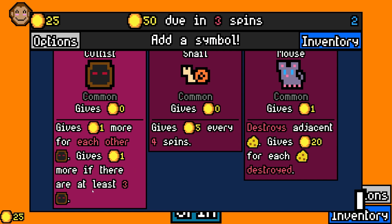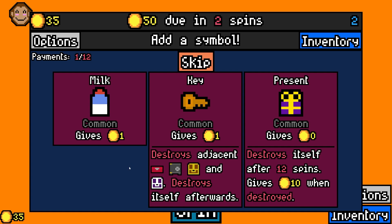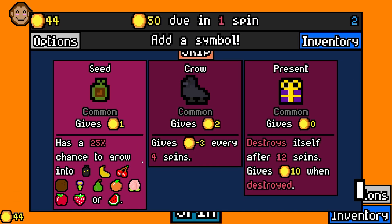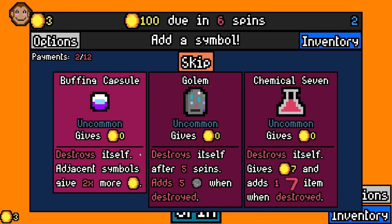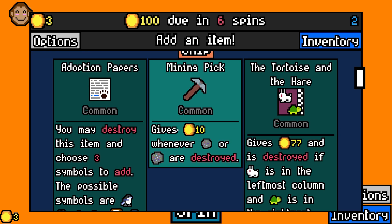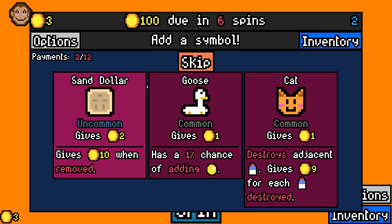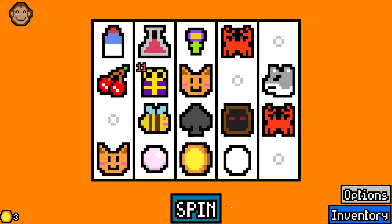Gives one dollar more if there are at least three. Well, this doesn't actually seem that good. We need to add something though, right? We have two more spins. Bad milk. Let's go ahead and add a present. I don't really know what the plan is — I don't know how we're gonna get to 100. I feel like we need a good start. Mining pick is a good start but I'm not gonna do any mining stuff because that's what we did last time — I want to be pretty completely different. I can add three symbols, that seems pretty good. Let's go ahead and do that. Let's add a cat.